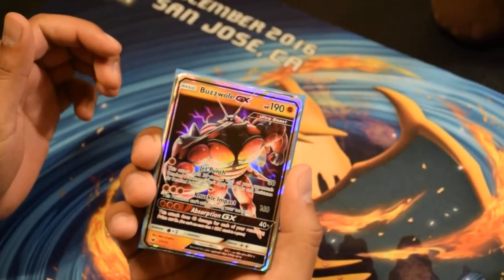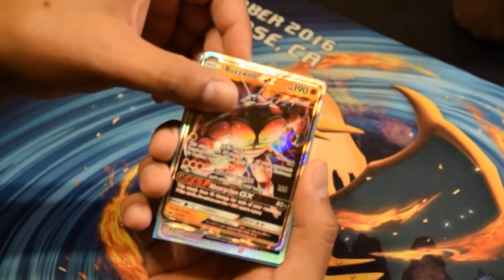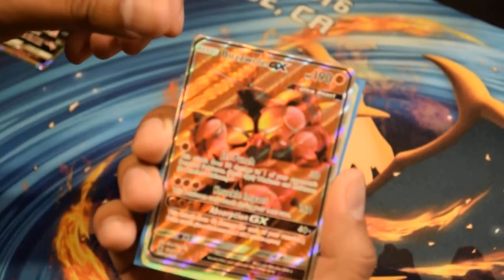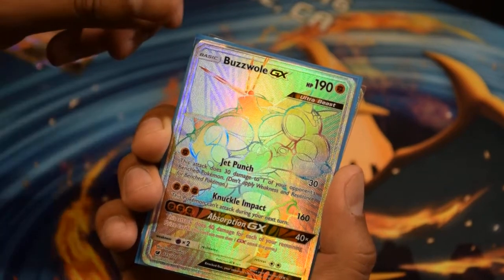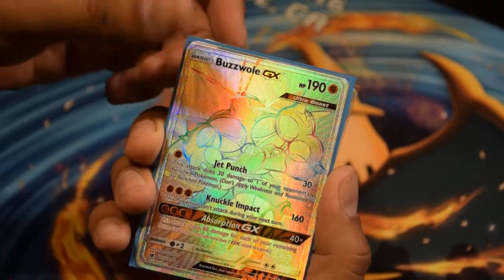Shout out to Andrew — Buzzwole GX, one of the Ultra Beasts. We got Full Art Buzzwole GX. Nice — Jet Punch, Knuckle Impact, Absorption GX. Rainbow Rare Buzzwole GX. 190 hit points on an Ultra Beast for a fighting type — it's going to be great.